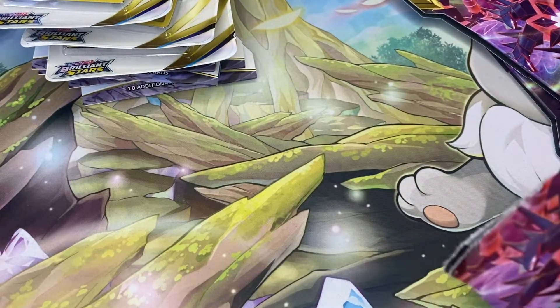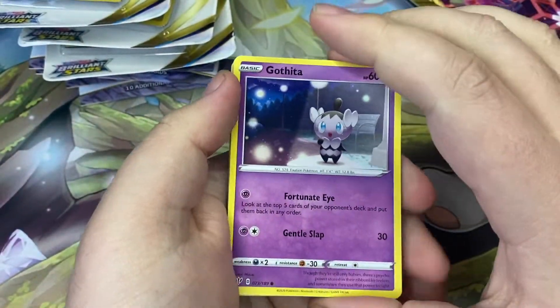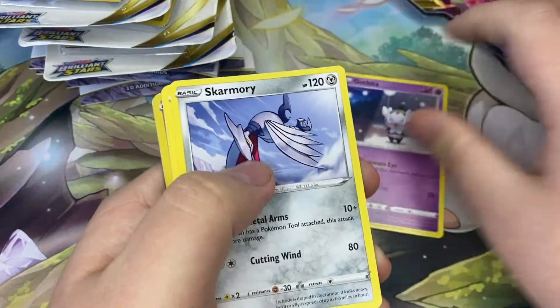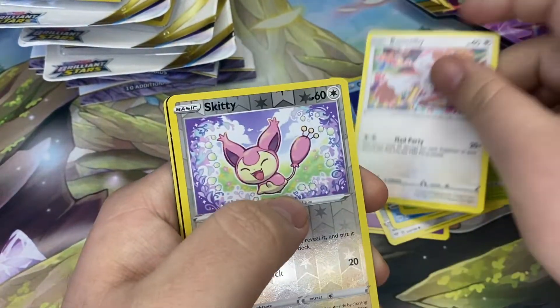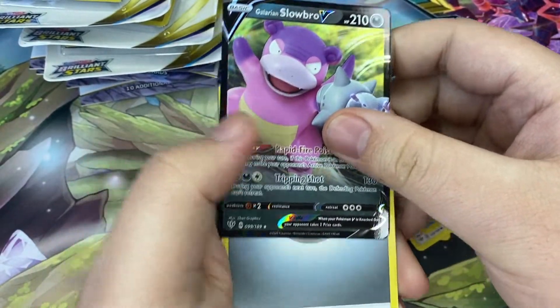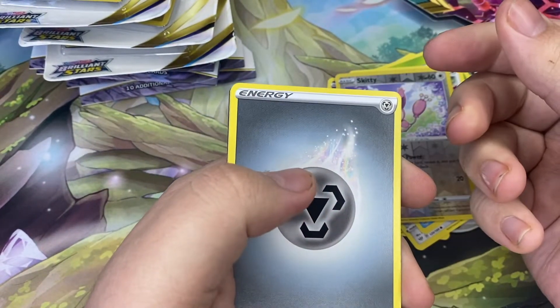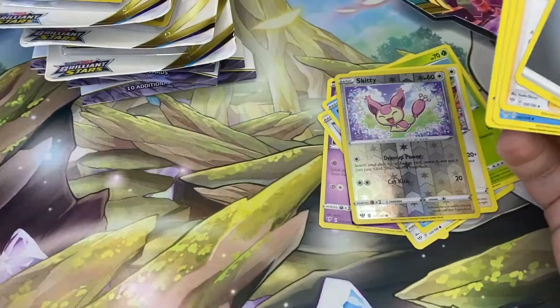Pack number two of Darkness Ablaze. You might be asking yourself, Nick, why aren't you doing the card trick? Because I'm not doing the card trick on this channel anymore. SkarMori, Wimpod, Boltoy, we have something — a Galarian Slowbro V. Put it over there. There's your code card. Nice.